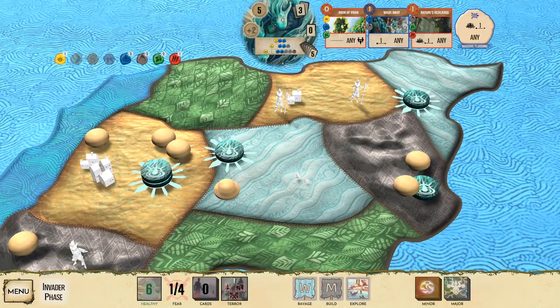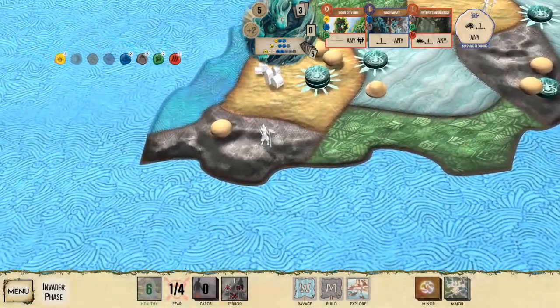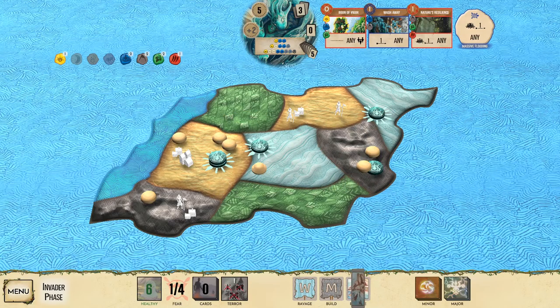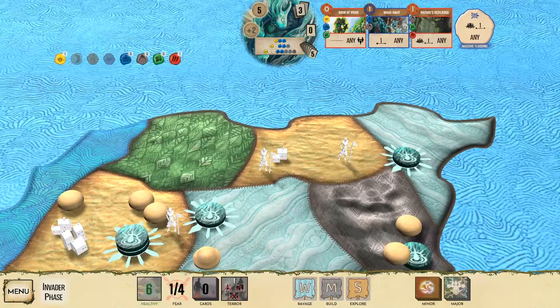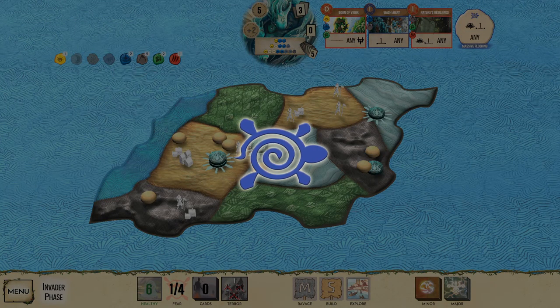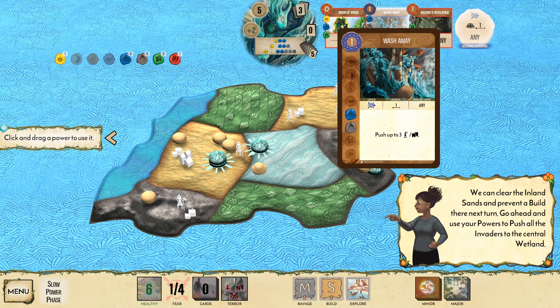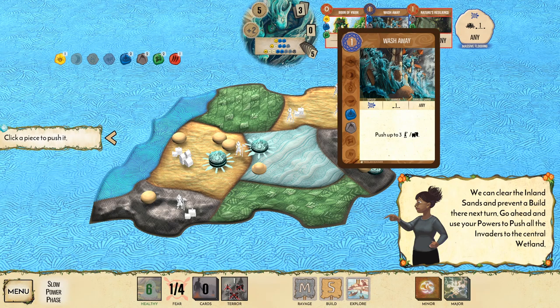The invaders ravage, build, and explore as usual — it's starting to feel familiar. This is not a bad tutorial. We kill the explorer before they can act, and a town is built in the mountains. Then they explore the sands, which are becoming problematic. In the slow phase, Wash Away lets us clear the inland sands and prevent a build there next turn.